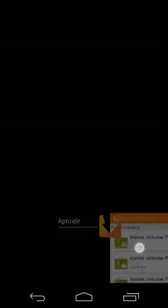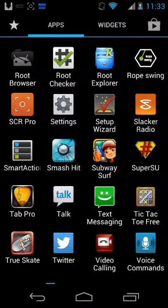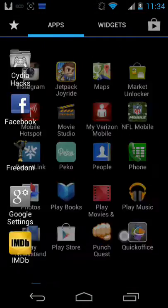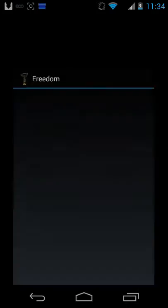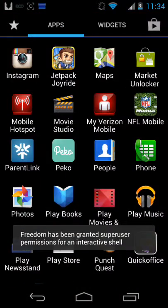Once you have both of these installed, they should be where your apps are. Freedom will be right here and Market Unlocker will be here.